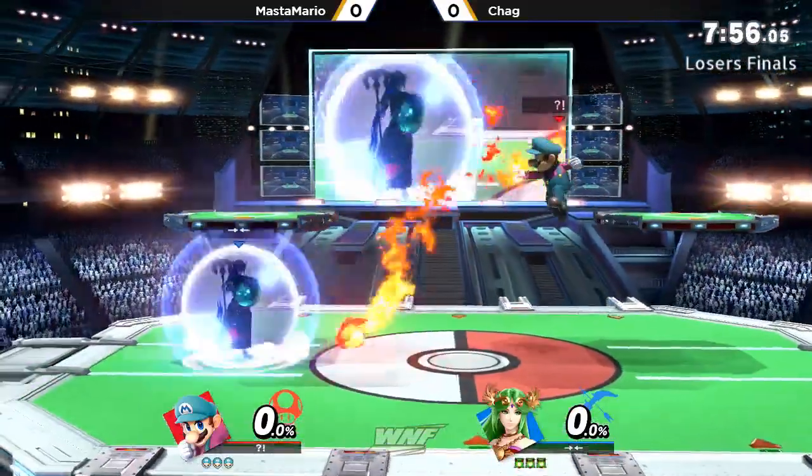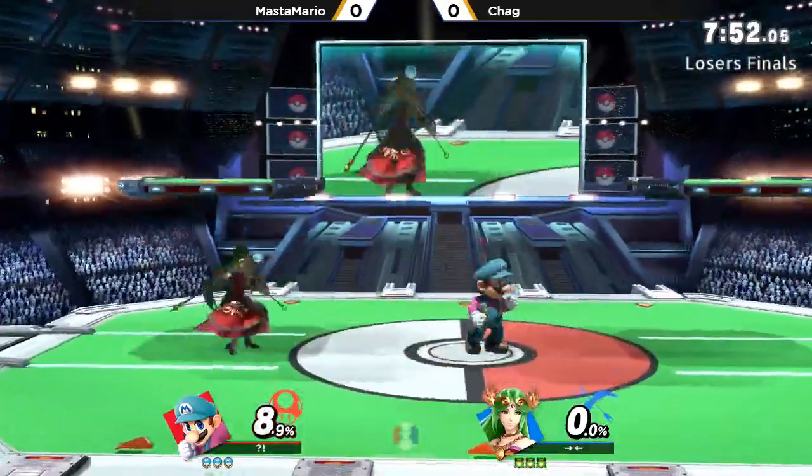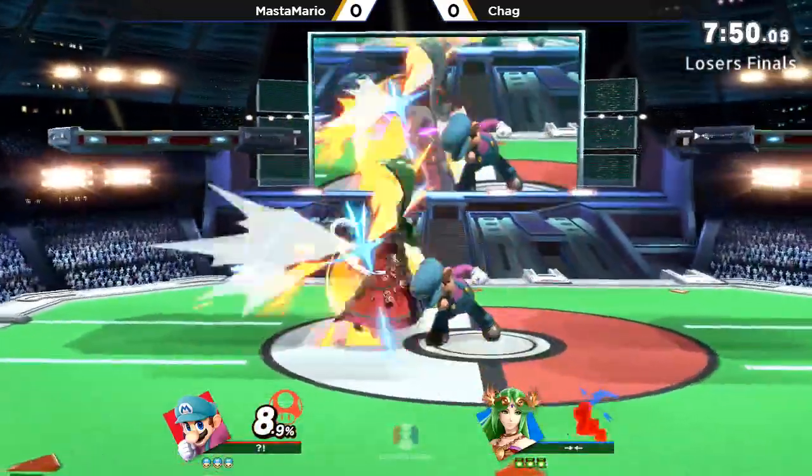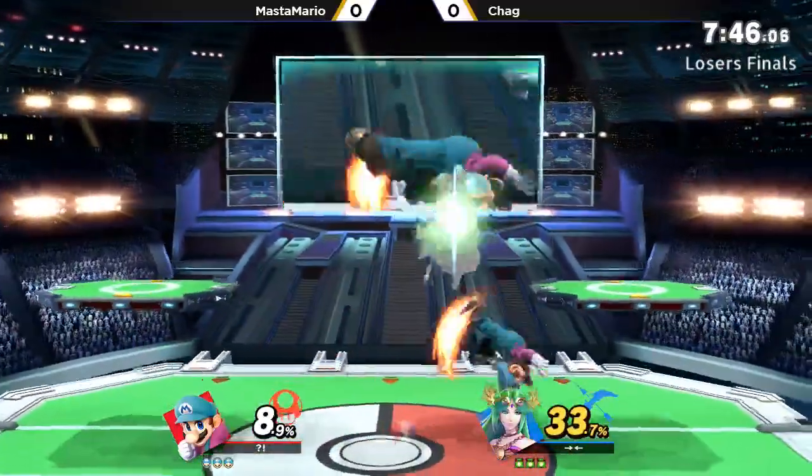Not quite a heavy character, but there must be some reason why he decided to go Palutena in this matchup. Probably range. Yeah, definitely the range. Palutena is able to just not let Mario get in because he's short, he's small.